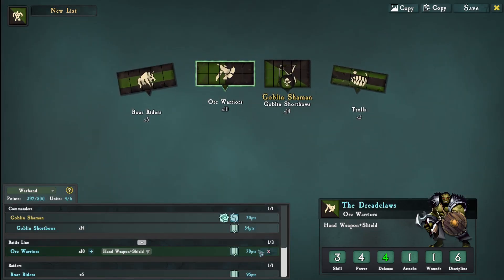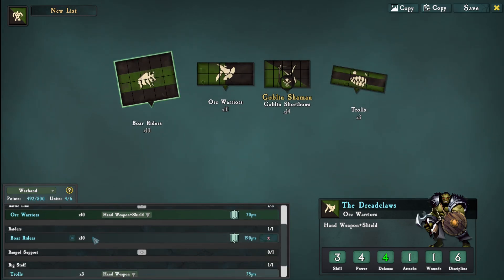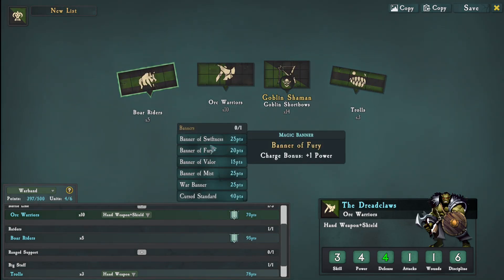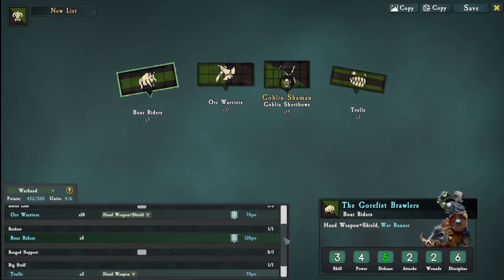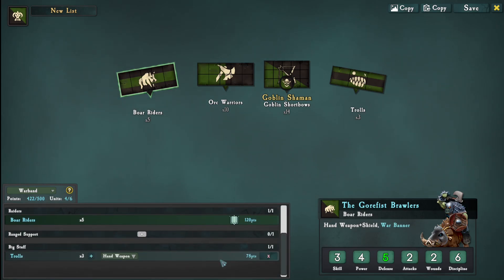We do it this way - we stay on the warband by the way. So we've got this, then we are going up to what we could call 10 boar riders. We can give them swiftness or war banner. We give them war banner to win. We have trolls, riders, warriors and short bows.